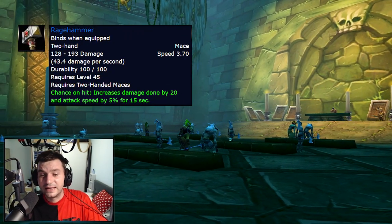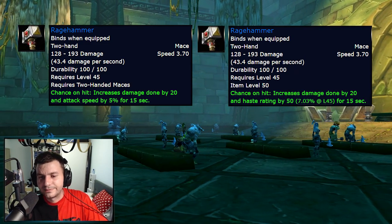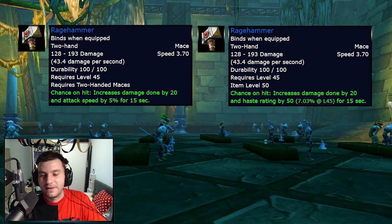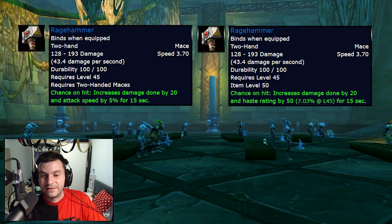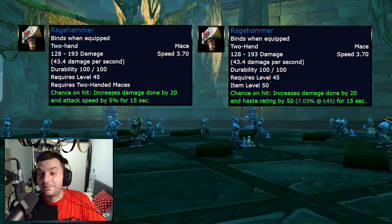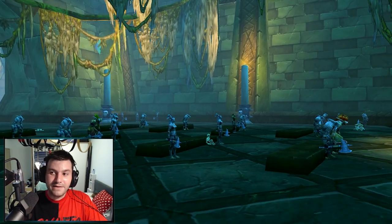Rage Hammer, another mace with 3.70 speed, has an interesting proc — chance on hit increases damage done by 20 and Haste Rating by 50, which is about 7% haste at level 45 for 15 seconds. If that Haste Rating was 300 like the previous one from Uldaman, this would have been a banger of a mace. But it's still a nice Rage Hammer with an interesting option. And I think this is it, guys, for today.